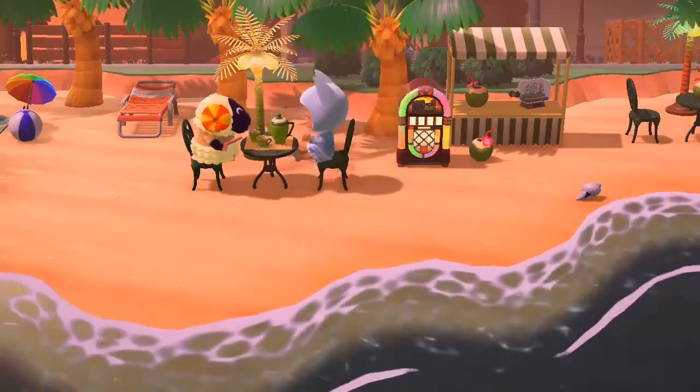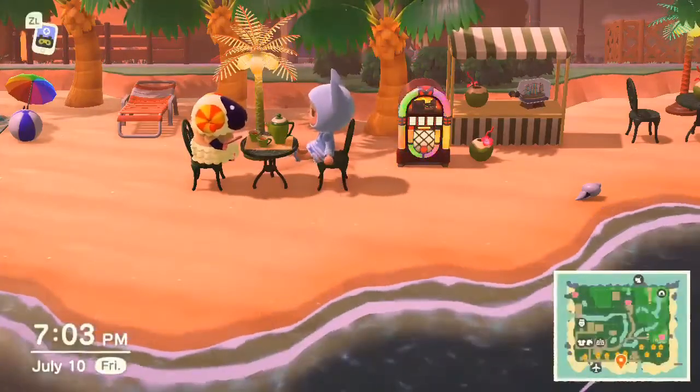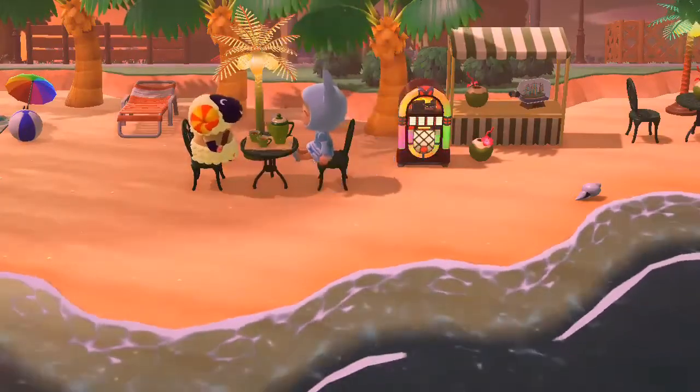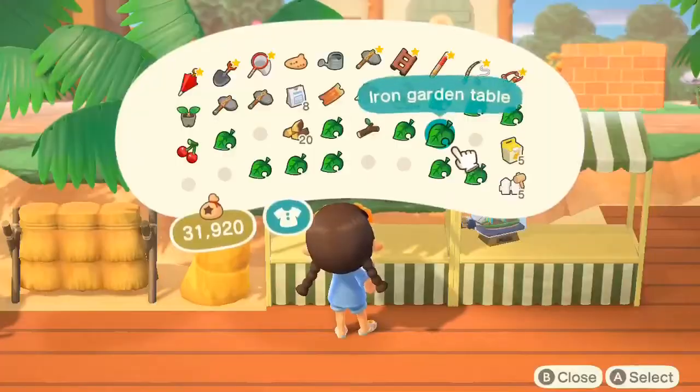Speaking of drinks, I almost forgot to mention these coconut drinks. They are a DIY recipe and only take one coconut to make — super easy and super cute. Place these freely around your beach bar.